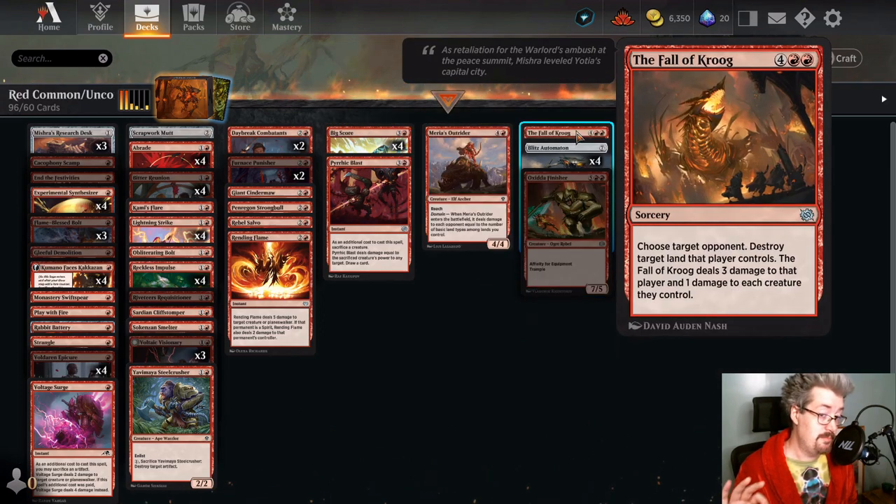Fall of Krug — the only reason I'm mentioning this card is it destroys a land. The uncommon colorless lands that blow up a non-basic and then both players fetch a basic are better than this spell. This does deal damage to the opponent's face and one damage to each creature they control, which could kill some mites or something, but at six mana this is terrible. I think it's the only spell in Standard right now that says destroy a land, so that's why I'm mentioning it — if you really must destroy a land and you've already got the uncommon lands maxed out, here's another one.